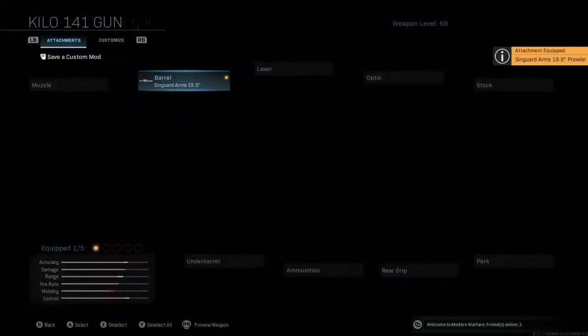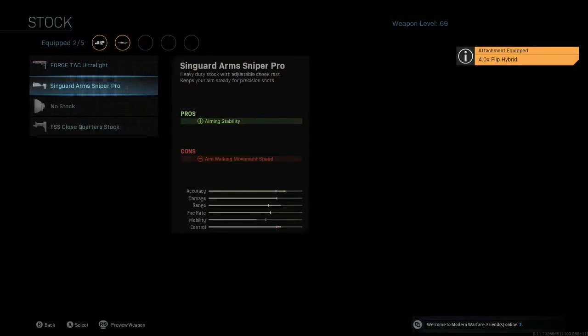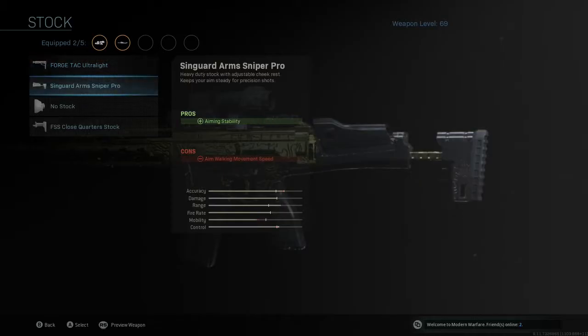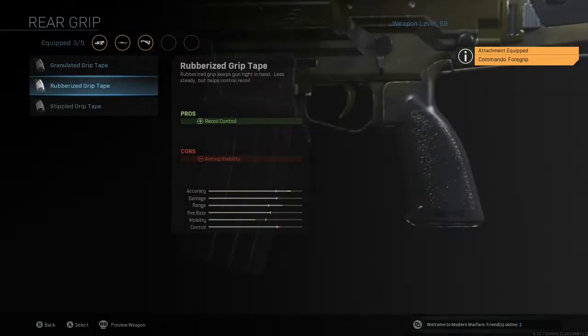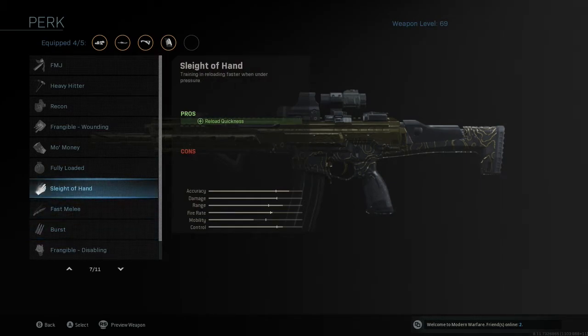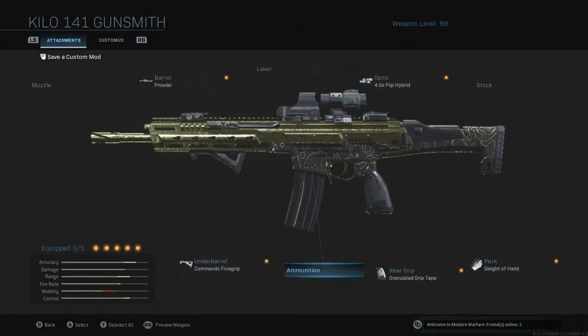The last challenge I was stuck on with this gun was the long shots challenge. I was using this setup and playing ground war. I finally figured out how to play ground war, which — I am so stupid. I think I didn't have a stock on that. I had sleight of hand because I really like sleight of hand. It's a really good perk.